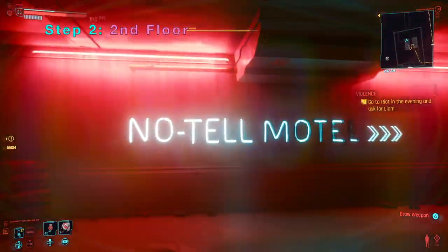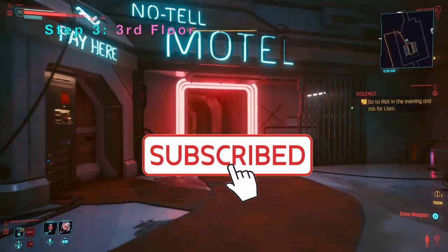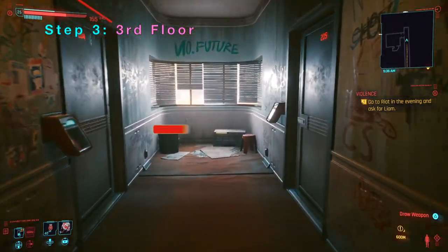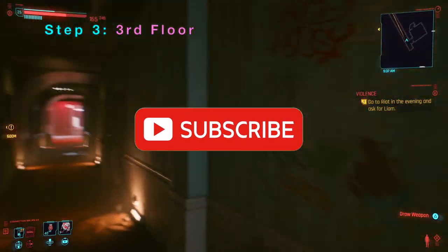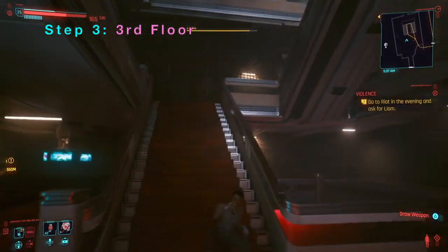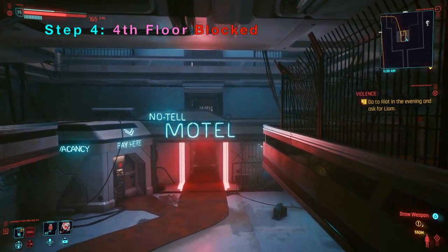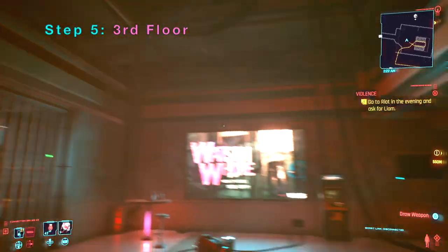We are going to go to the second floor. This room here is part of a gig, a mission, but that's not the main point of this video. If you go to the fourth floor you will notice that it is blocked, so all the secrets are on the fourth, fifth, sixth, and seventh floor.